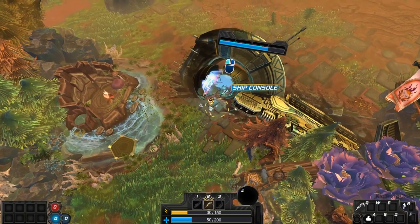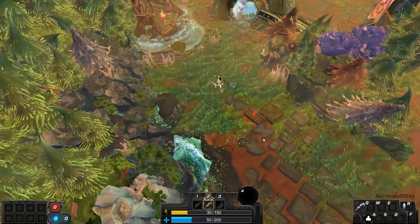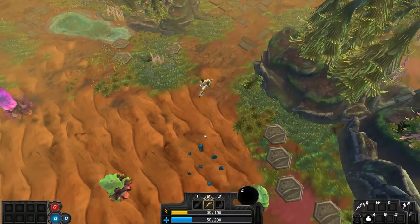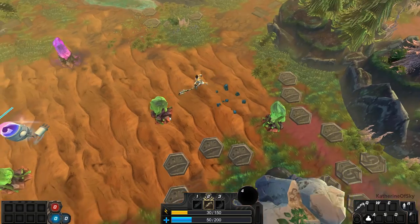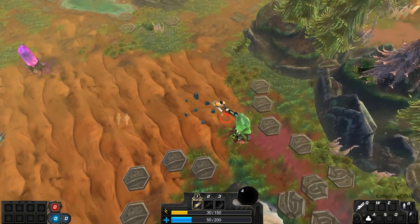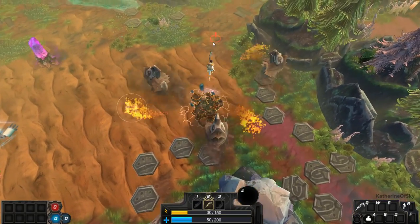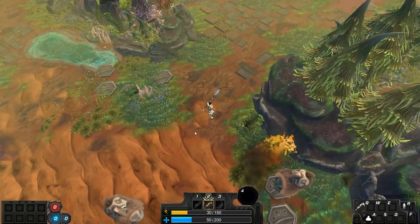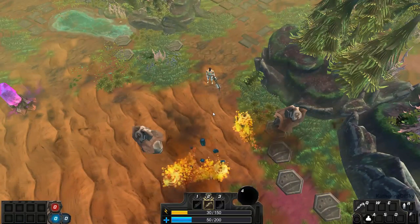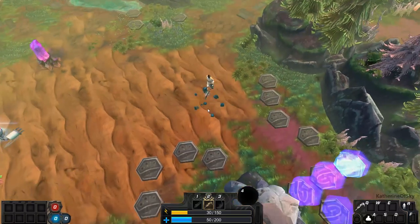I wish there was a way to save or heal at the ship. Whack. Gotta stay away from those. Let's wait until it goes away. These little places have very interesting effects when you whack them.